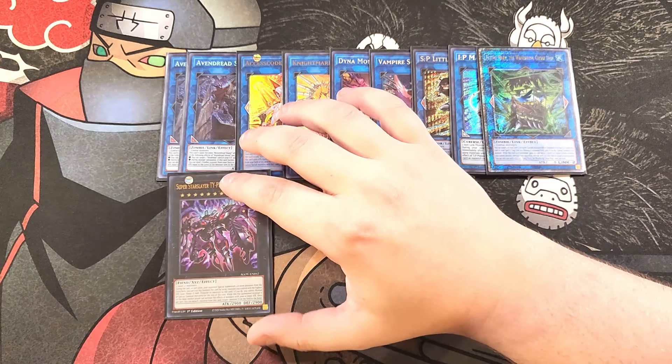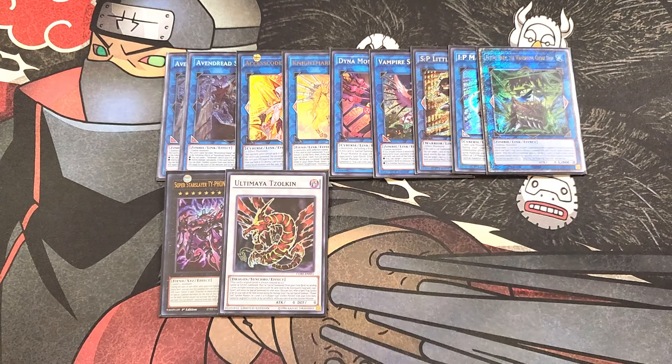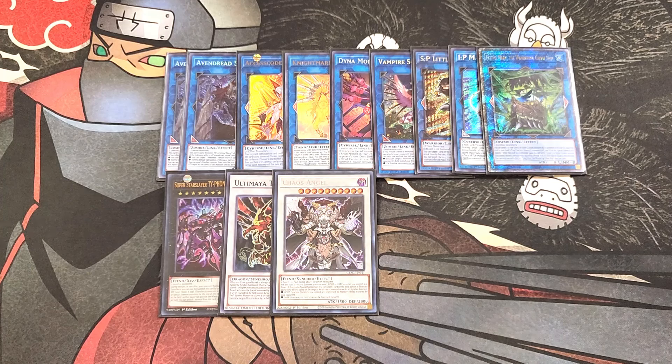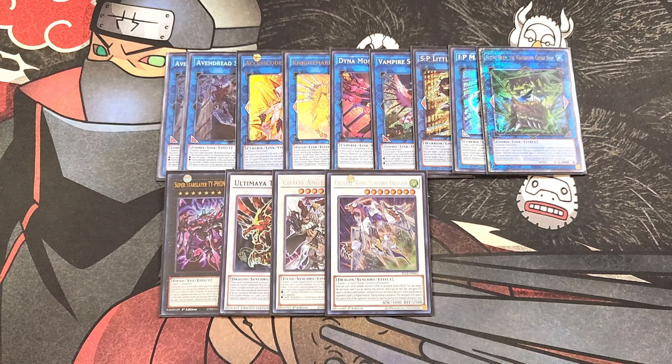We then play a single copy of Typhon, which is just a great option in just about every single deck. We then play a single copy of Ultimaia Tzolkin. Tzolkin is very easy to summon in this deck because we play a lot of level 6s — once you send Herald of the Arclight to the graveyard off Diviner's effect, Diviner becomes a level 6, making it super easy to step into Tzolkin and bring out a copy of Crystal Wing. We then play a single copy of Chaos Angel, which is really easy to bring out — using dark monsters, which you always will in this deck, your monsters cannot be destroyed by battle. It also spot-removes a card when summoned. We then play a single copy of Crystal Wing, which is just really good as a walking negate, especially brought out through Ultimaia Tzolkin.